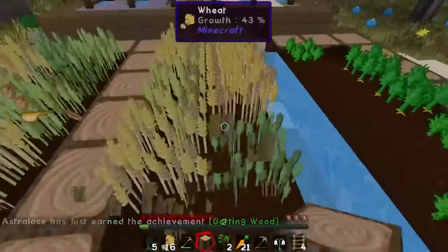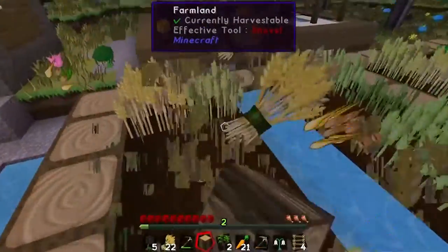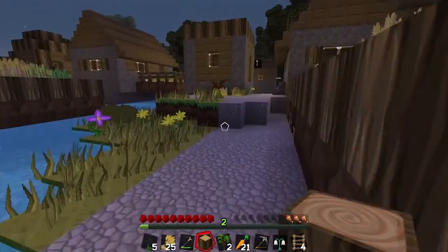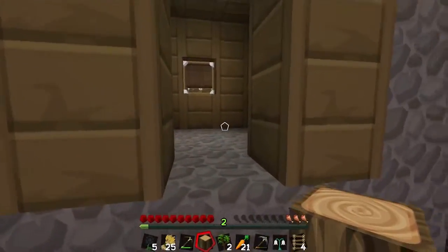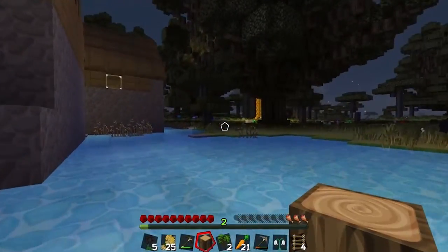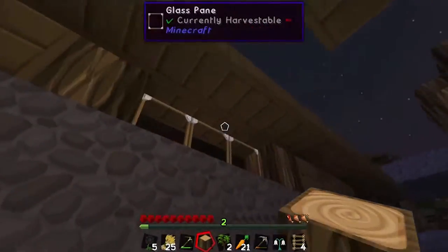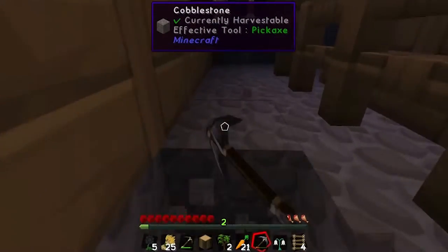Let's grab these carrots and the wheat, then go take over a testificate's home and use it as shelter. We'll grab this orange flower too — just more testificates and some farms around. Nothing useful inside those buildings. Oh, this is a brewery testificate hut — we'll go in here. And look, the volcano's right there, which would be a good source of lava if we ever need it.